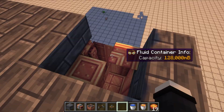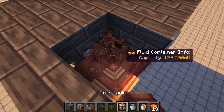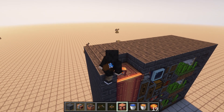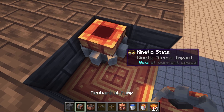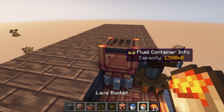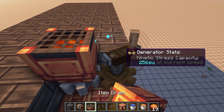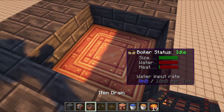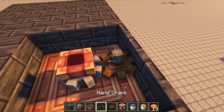Now let's set up the tanks. Break these four blocks and break the fluid tank to reset it. For some reason in Create, when you paste down tanks, they like to glitch out. Once you have that done, place this mechanical drain setup and a lava bucket and insert the lava bucket into the tank. Now go to your steam engine tank and do the exact same thing, except in this one add water.